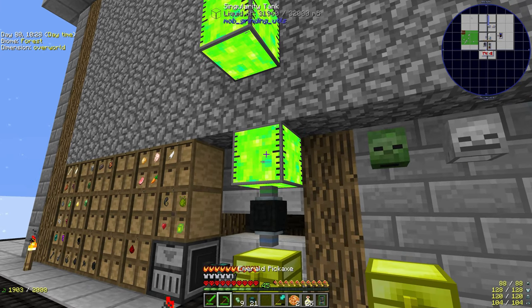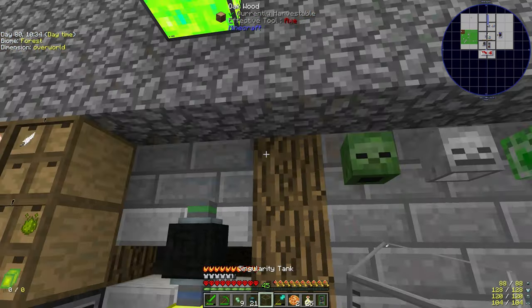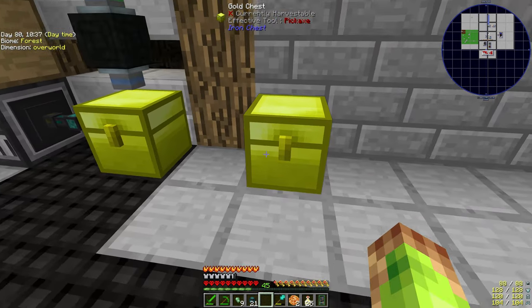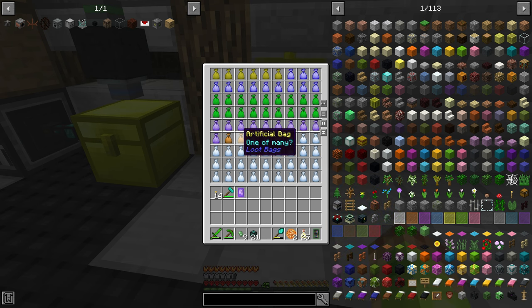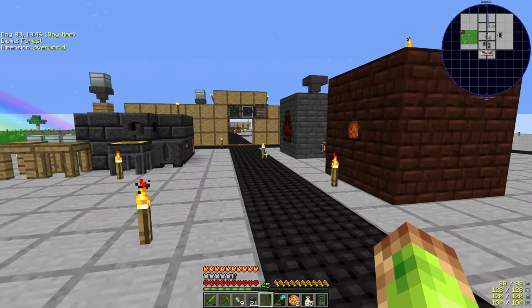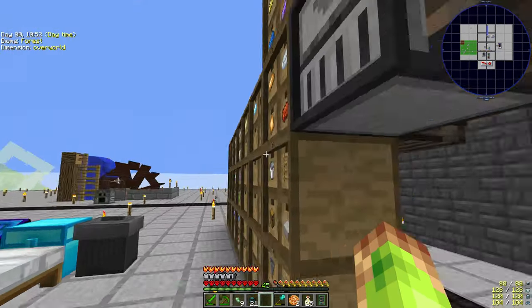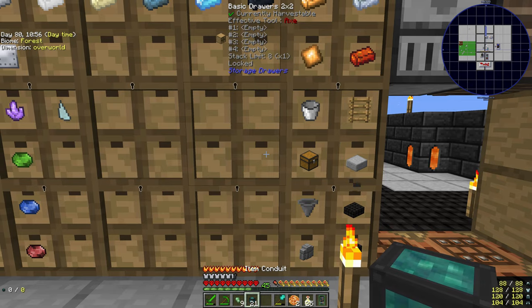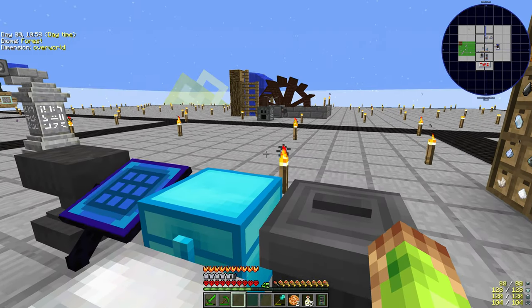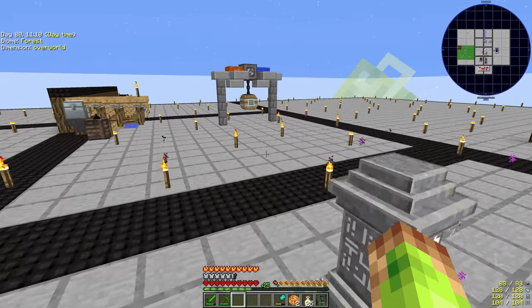Our farm is working well — in fact we're getting too much experience and too many loot bags, so we need a way of either opening the loot bags automatically or collecting bigger tanks for liquid experience, or destroying it. We don't want the orbs or items to back up because it will cause lag. The first item conduit pipes are now set to empty the tanks — if items in the storage chest have a slot in the drawers, they will automatically be exported via the conduit pipe and put into the drawer.